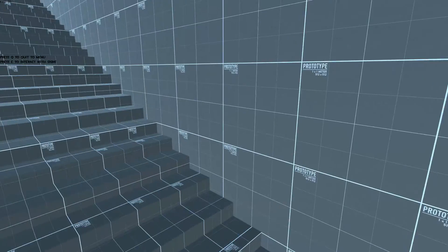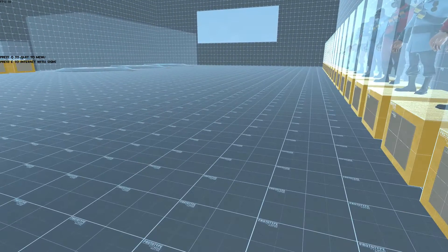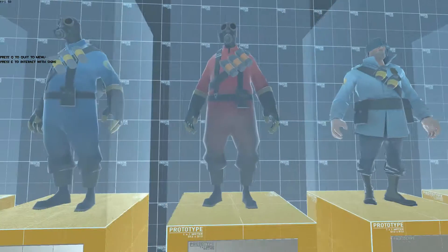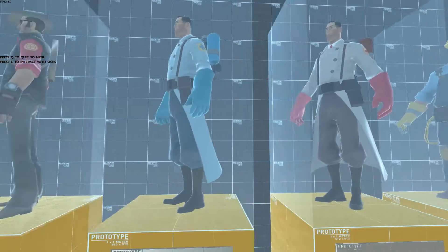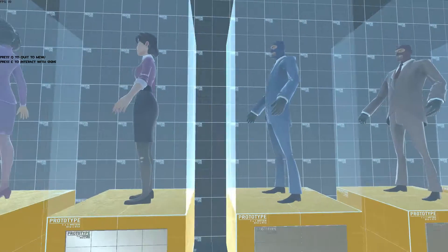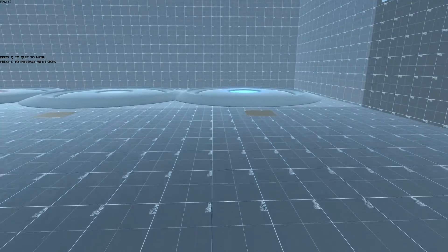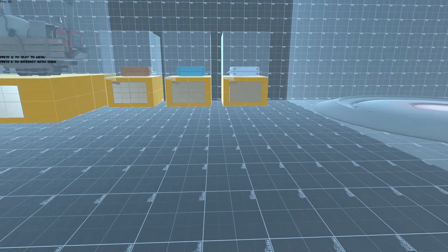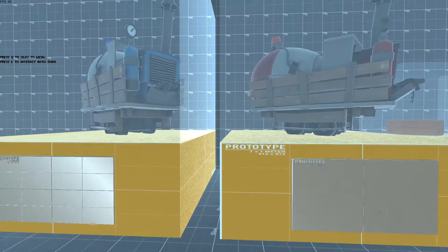And if you go upstairs, you can see — and if you look over here — we have the control points, the intel, and the explosive cards.